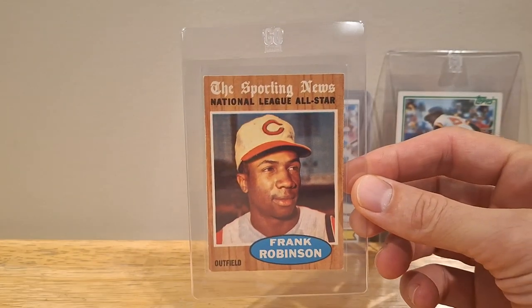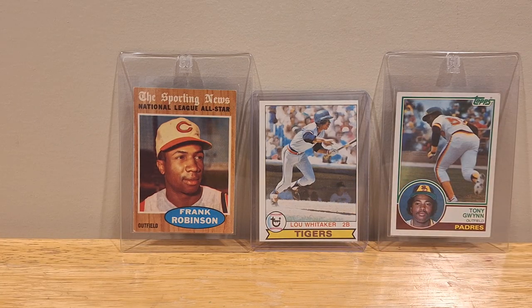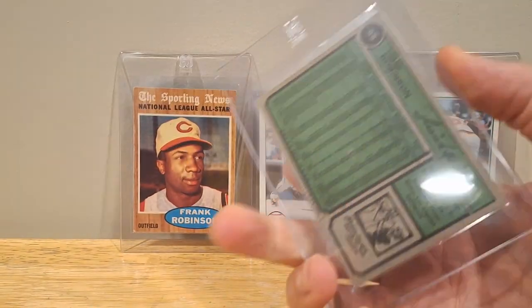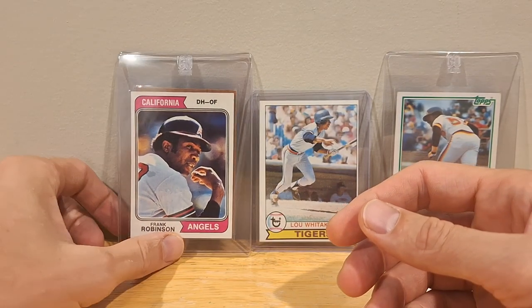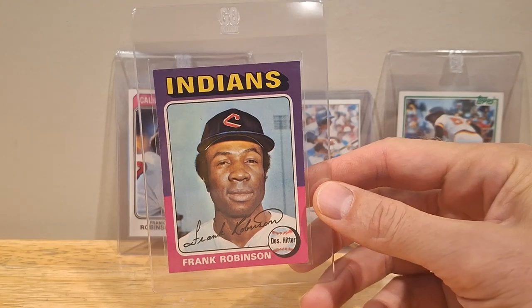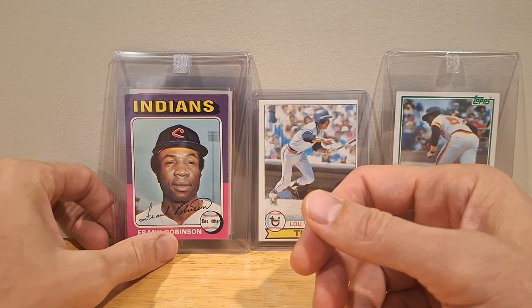It's Frank Robinson. I picked up a couple of his cards because they were just kind of on the cheap. I love this 1974 Topps. Always liked those '74s — they're just really great images. It's one of those sets that Topps did really, really well on. And the '75s are always those infamous colors. Really, really underrated player.